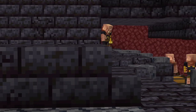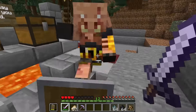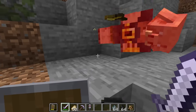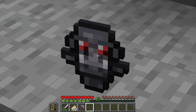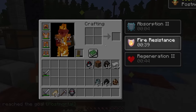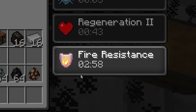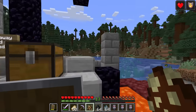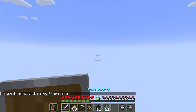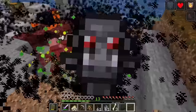Here we have a Piglin Brute. Currently used to spice up a player encountering a bastion in game, these guys have very little payoff compared to how difficult they are to kill. But apparently now they give a new totem drop. This totem gives you longer fire resistance compared to the regular totem of Undying — exactly 40 seconds with a plain totem, but by holding a nether totem, we get three minutes of fire resistance. They also knock away mobs around us when used. In third person — wow — it took out almost all those mobs.